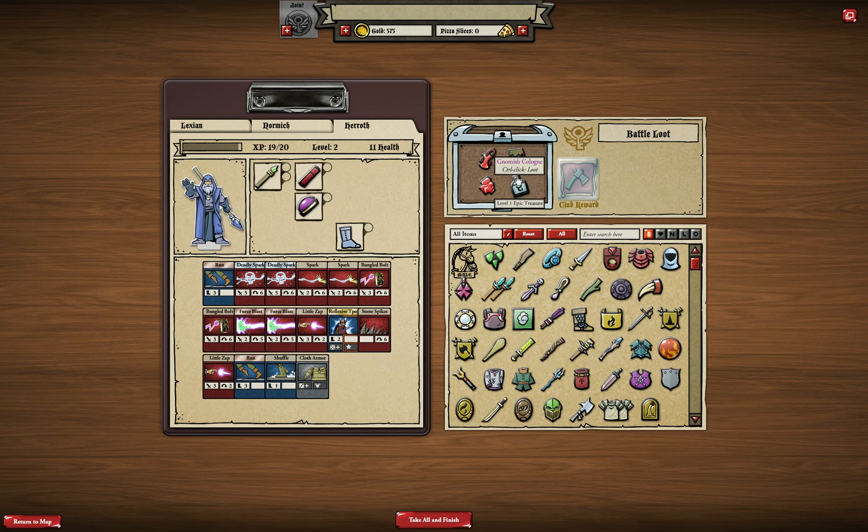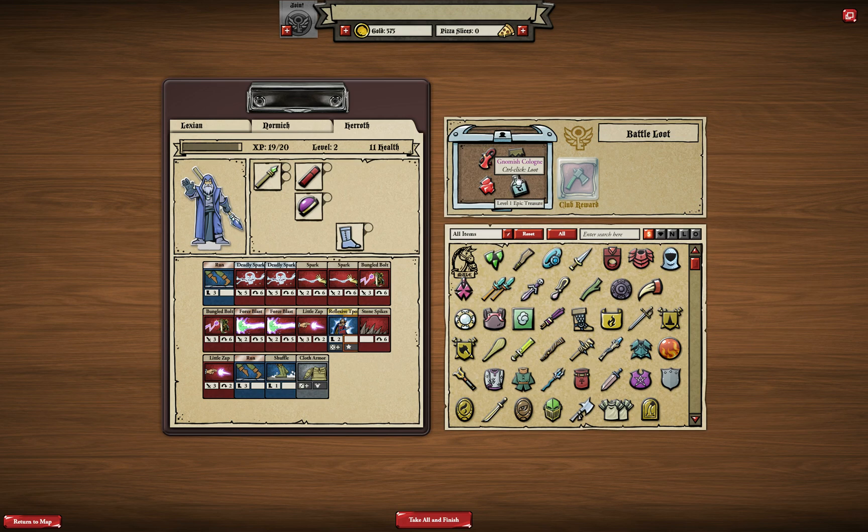I'll take all the loot and finish. Now we're back in the world map. This will be all for this video — I hope you liked it. I know this part was a bit longer as I was still explaining things, but now it should be quite clear how the game works and how all those cards work. There are not that many new mechanics left to explain, so further parts will be a bit shorter and battles will be faster without all these explanations.